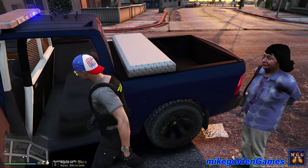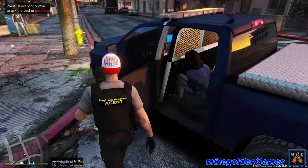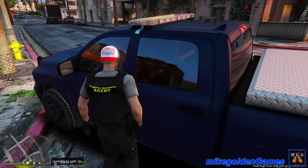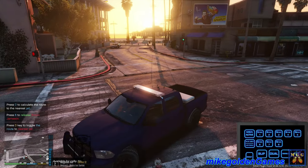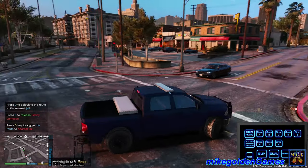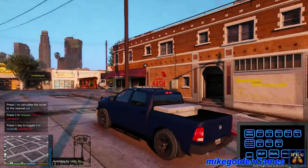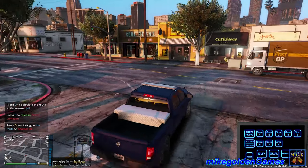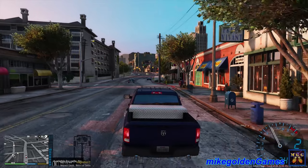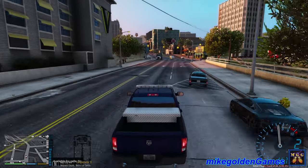I hope you guys are enjoying this episode so far. Let me know in the comments below if you want to see more of these types of episodes - I really do love hearing from you in the comments. Let's back out here. We'll turn our lights off. There we go, and we'll head over this way. My truck doesn't actually look like it was scratched up at all, so that's good. Hopefully it's not gonna crash on us. So we're gonna get Penny down to the station and get paid for this one.